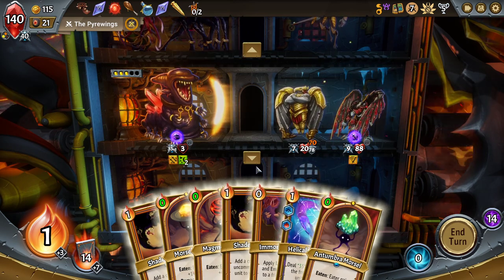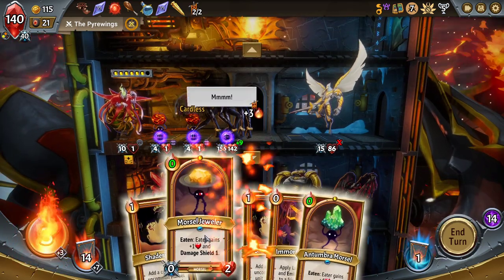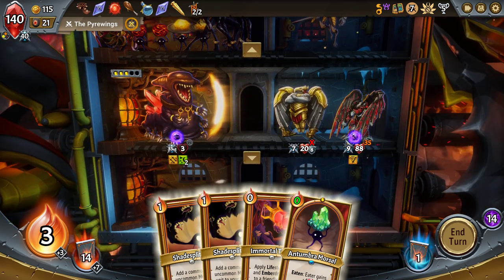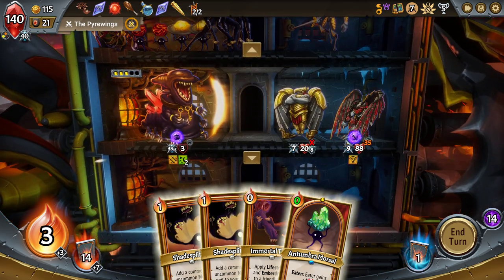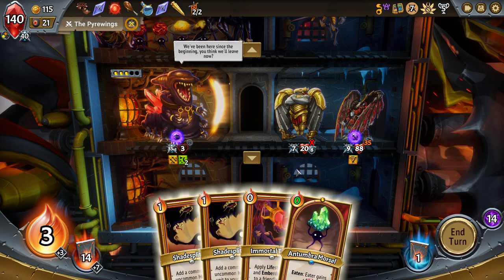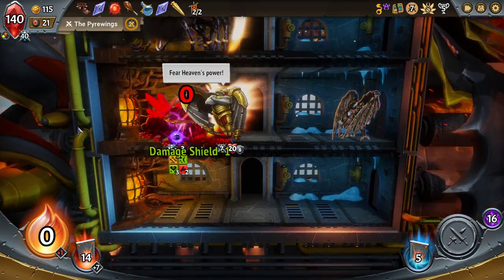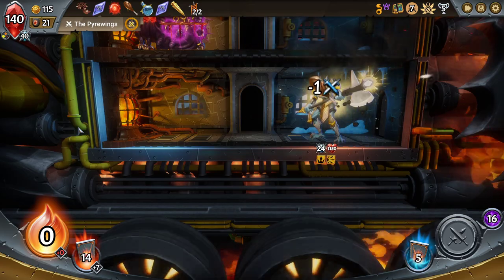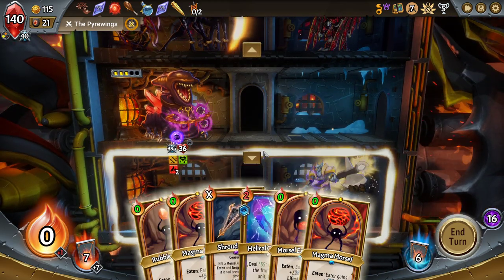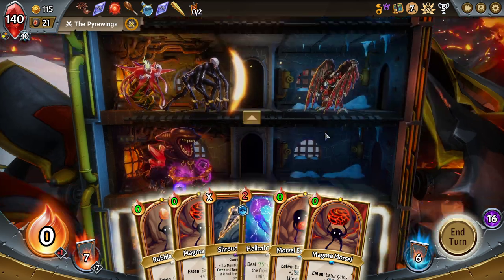Helical will at least deal damage here — decent amount. Damage shields again. Anything on this floor is just going to get swept away. Maybe I don't care about my energy anymore. Eat. Eat. Be merry. Shroud Spike — let's see if that will do anything for us. Top floor actually isn't necessary. And then we excavate the Morsel Master down.